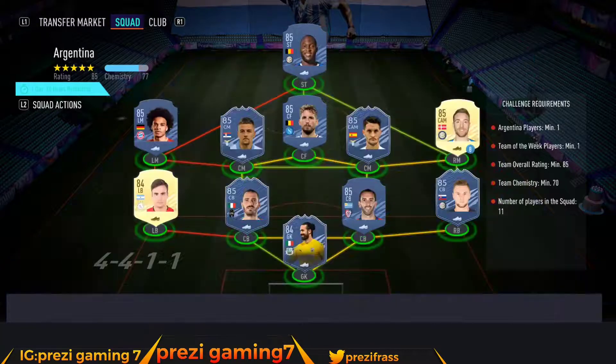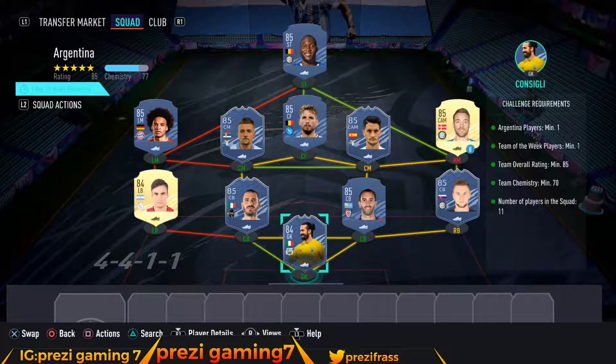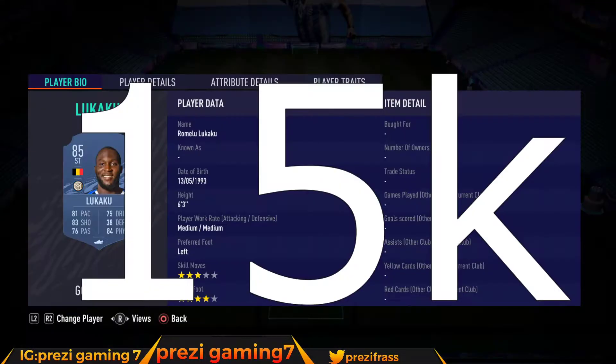For the second squad you need one Argentinian player, a Team of the Week player, an 85-rated squad, 70 chemistry, and 11 players in the squad.